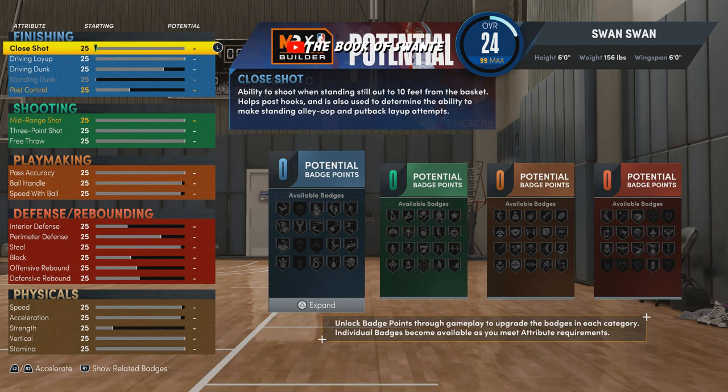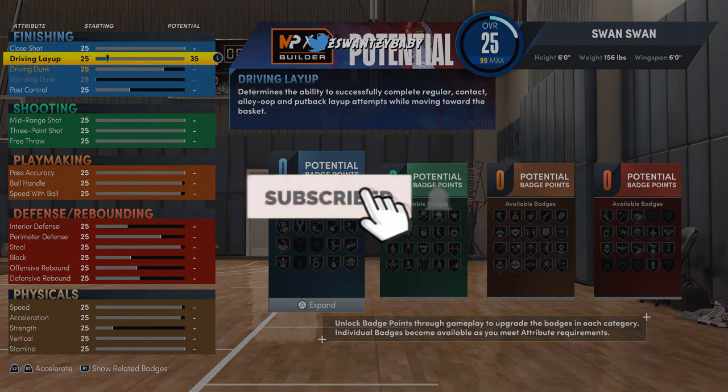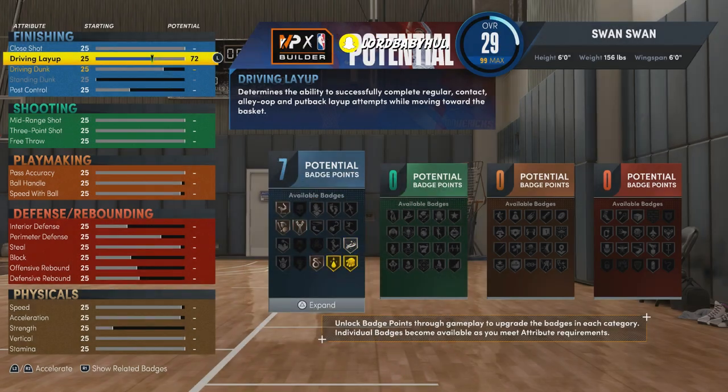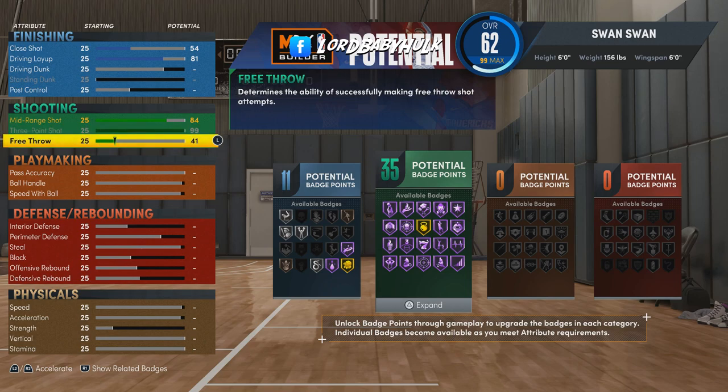We're gonna bring the drive and layup to 81, so he's still going to be able to finish in the paint. You can use builds like this and guard the corner. In comp, guys have small builds guarding corners — it's not hard. You can still press and switch, and you're gonna have a ton of defensive badges even though you're small.